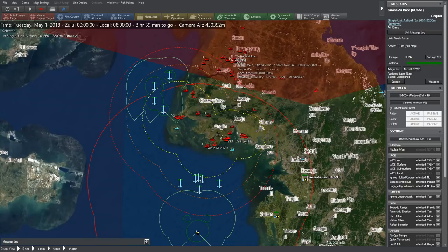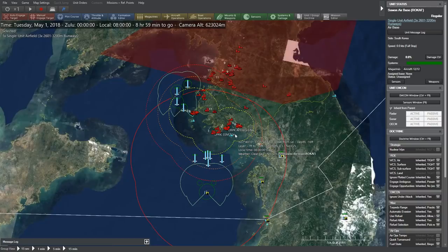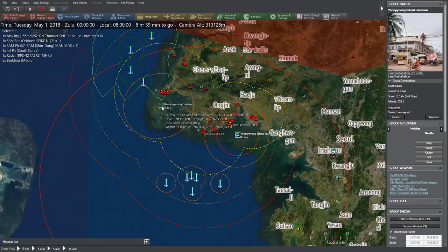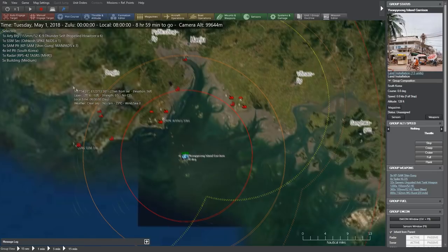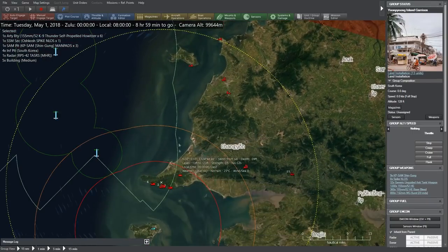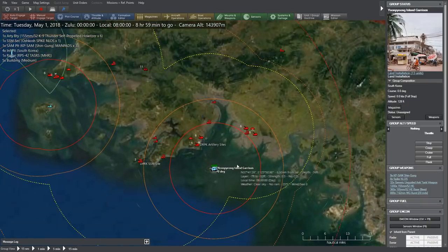As we zoom in, none of these guys further out are targets — those are SAM batteries of some kind. The bulk of our targets are here in the southwestern corner of North Korea. Our objective is to defend the Yunpong Island Garrison and also the Banyong Garrison. These are on islands off the coast of North Korea that South Korea has military forces garrisoned on. There's another island garrison nearby — two South Korean island garrisons north of the 38th parallel that South Korea held onto after the first Korean War.